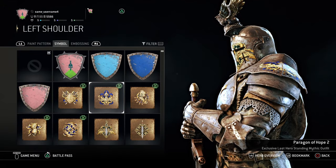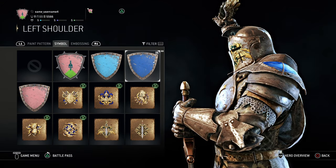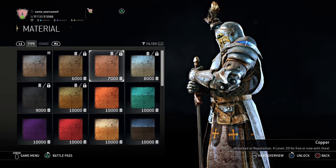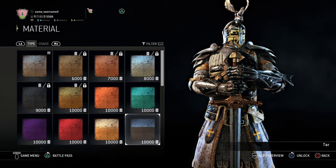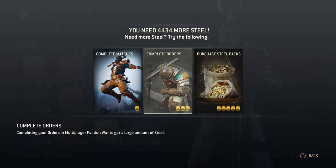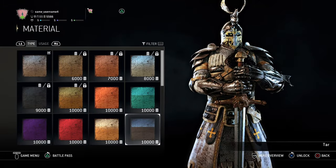I think I'll pick this one. We are going with the shield over there. Perfect. Now, material. Oh, I get it — this is the color of... wow, look at that. 10,000 steel. I need 4,000 more steel to unlock this. And this is how my character will look like — this is amazing, this is really amazing.